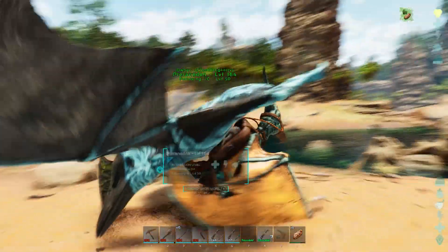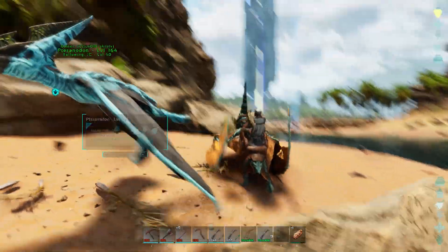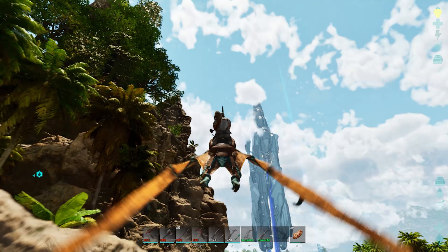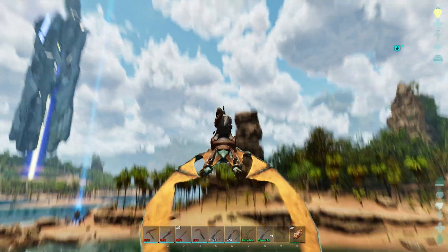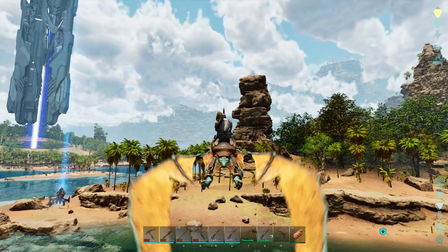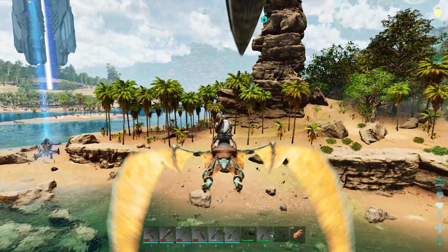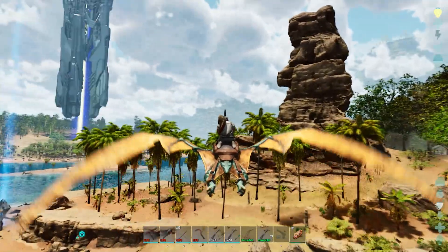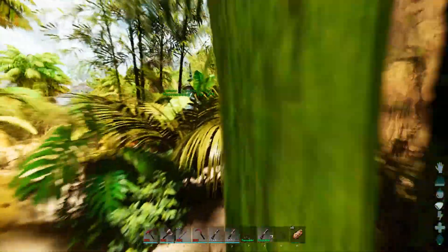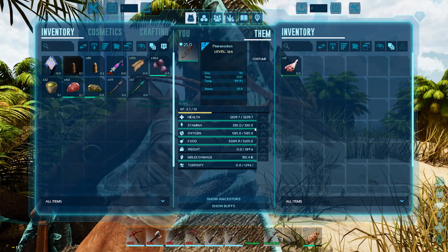Let's get back to base with this guy and swap out saddles. I have an idea - let's put him up a little bit higher on a safe spot, switch out saddles, and then we'll go do our crystal run. We really need that crystal. I'm just glad this guy was a 110 and he's super cool looking.